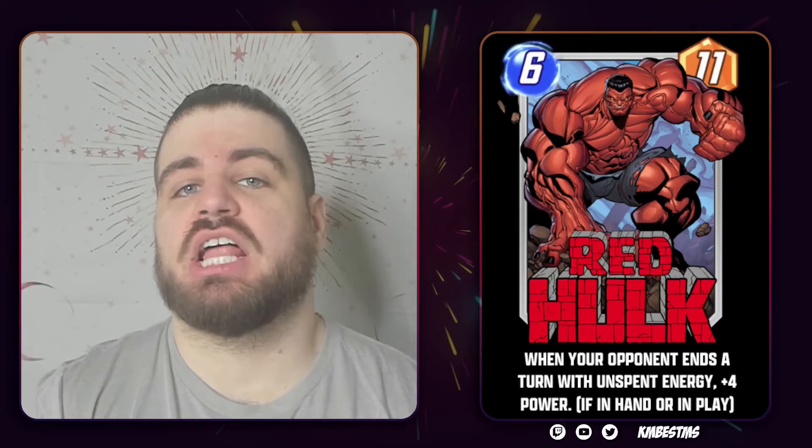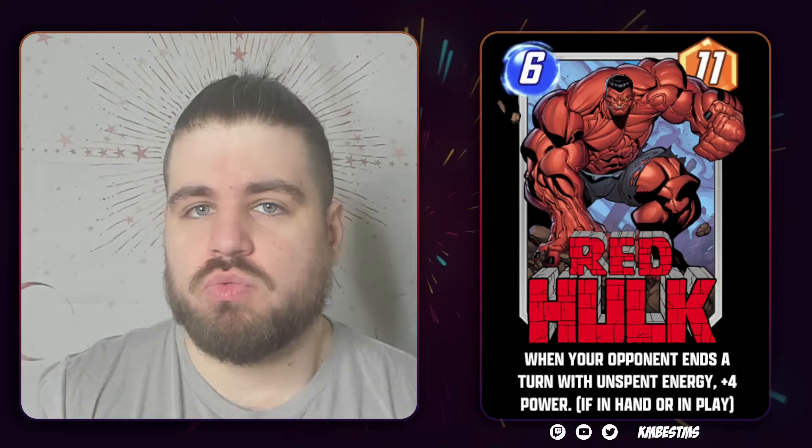The first spotlight cache of the month starts with Red Hulk, a 6-11 that gets plus four when your opponent has unspent energy. The natural inclination with this card is twofold: first, people look at it and say that's a High Evolutionary counter, which it probably is. Second, people ask if it's just a large enough guy that they'd want to run it anyway.